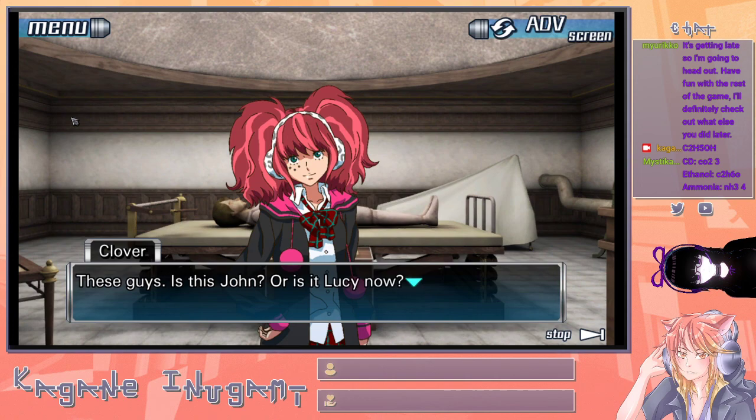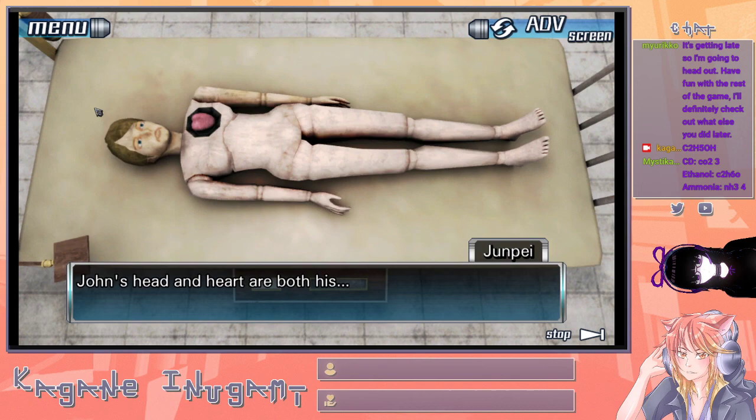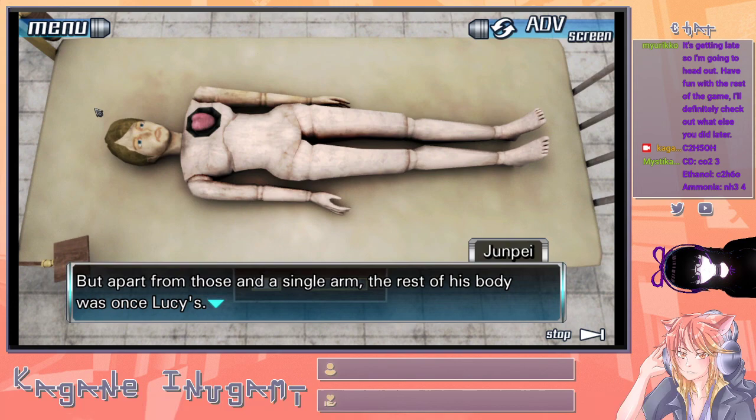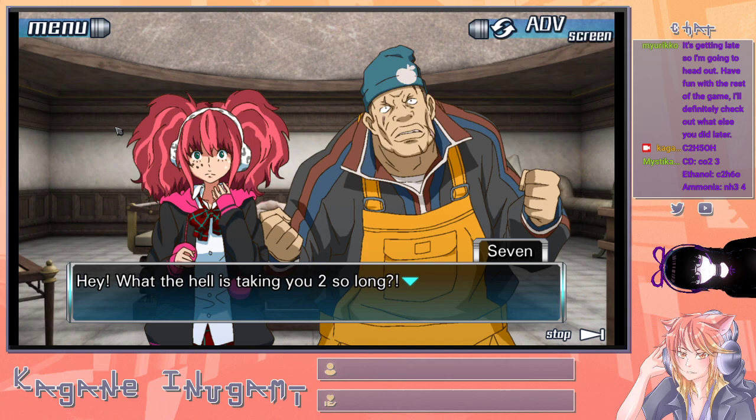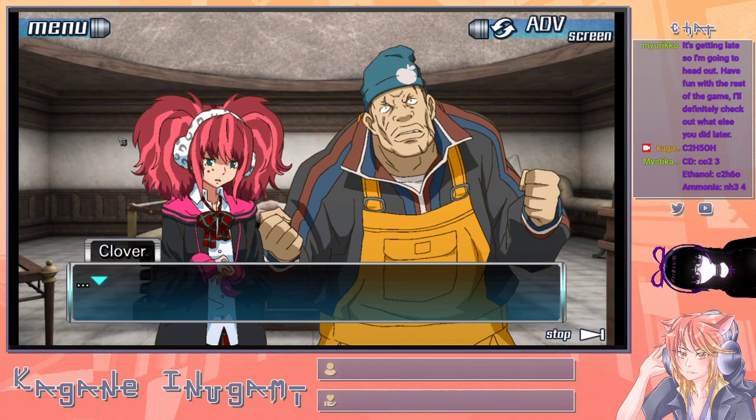Is this John, or is it Lucy now? We did have to mess around with the parts — John's head and heart are both his, but apart from those and a single arm, the rest of his body was once Lucy's. We're just like these mannequins. The cells in our body change every day — old ones die, new ones are born. Maybe part of my arm is made of stuff from a fish I ate once. Those cows and fishes are made from something else too — that's how we're all connected, through fields that can't be seen with the naked eye. What the hell has taken you two so long? We don't have time to screw around.